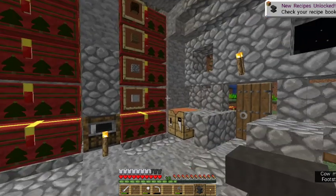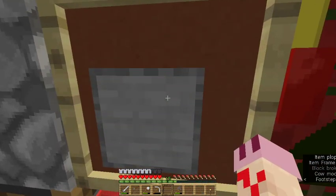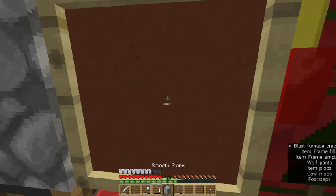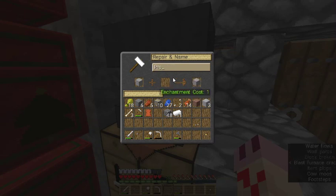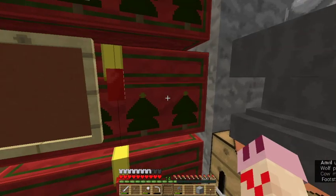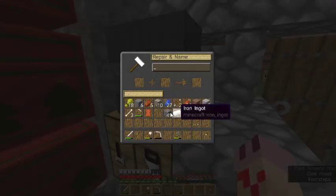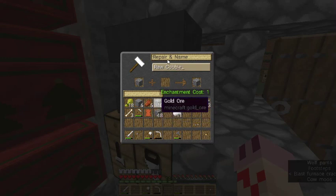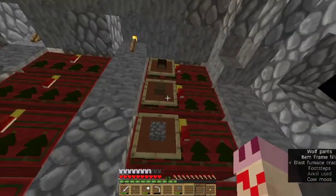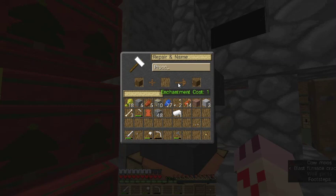We have an anvil. Is that the noise an item frame makes when you take the item out of it? Yes, that is weird. Okay, processed stone types. It shows the name. I'm gonna make raw cobble labels, processed wood types.